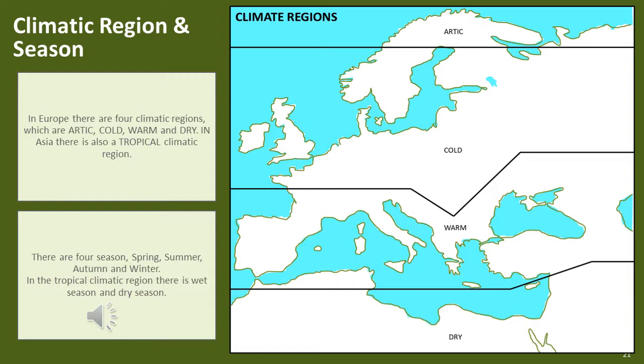There are four seasons: spring, summer, autumn and winter. The exception is the tropical climatic region, where there is only a wet season and dry season. The seasons also affect the weather available, so a blizzard will not occur in summer and a tropical storm will not occur during the dry season.